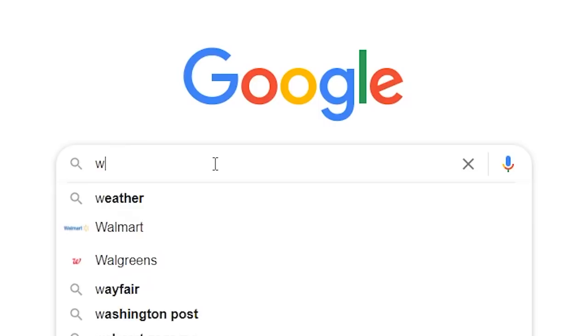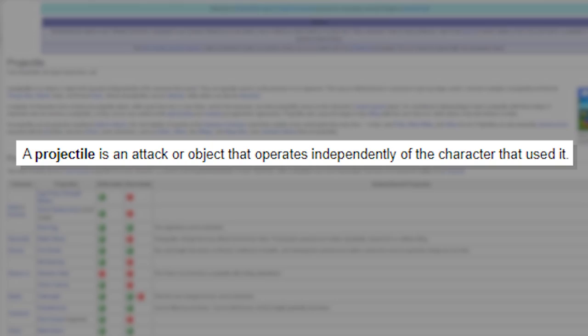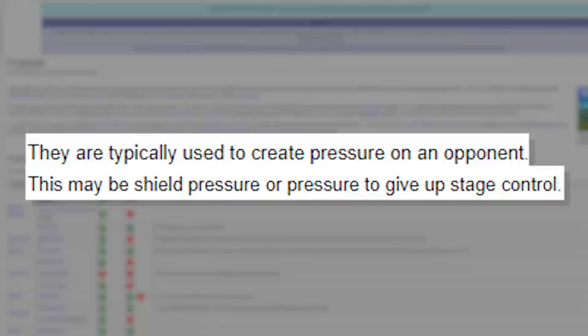Let's talk about projectiles in Smash. As any great essay would start, let's visit SmashWiki. A projectile is an attack object that operates independently of the character that used it. They're typically used to create pressure on an opponent.